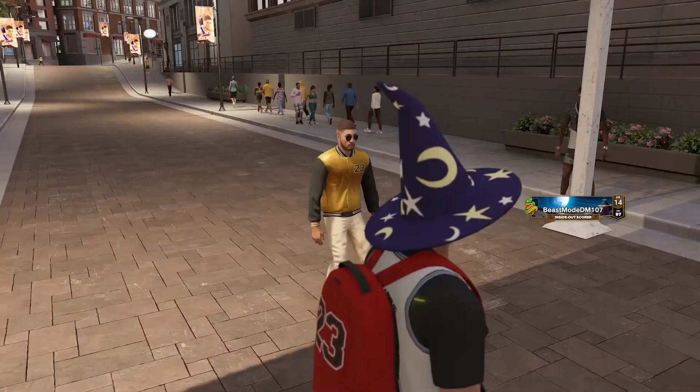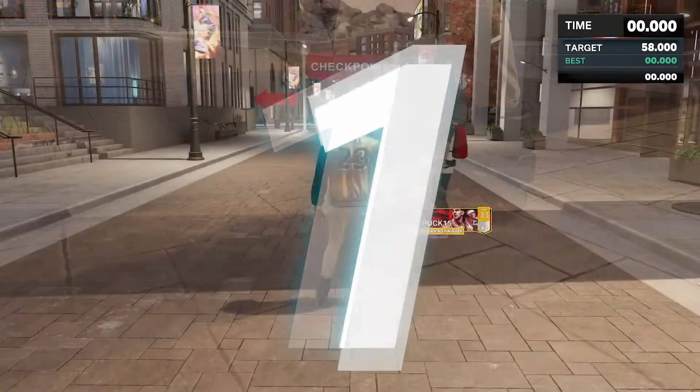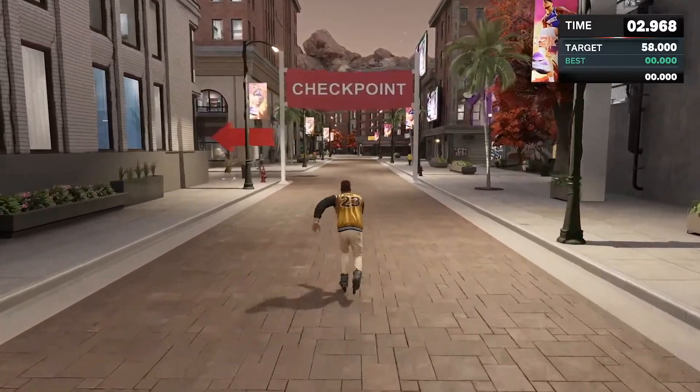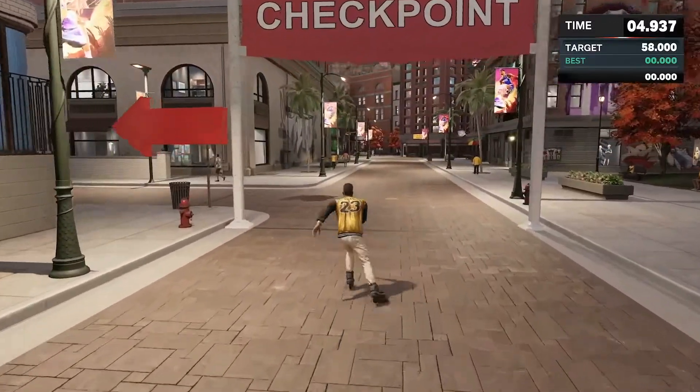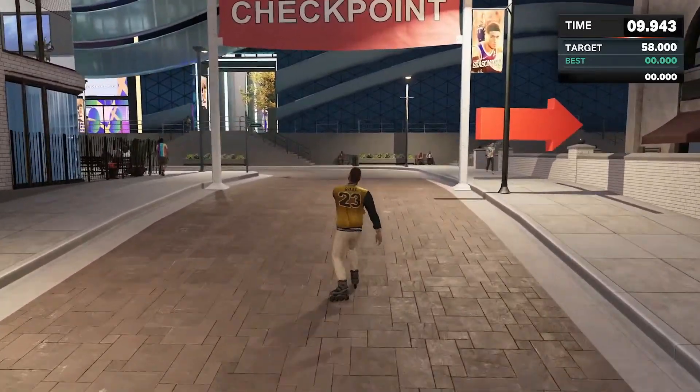I think they're called inline skates or something like that. So here we are. The target time is 58 seconds — you can't have any less than that. So let's get going. Obviously watch out for those puddles. You don't want to hit curbs. You don't want to hit anything like that.